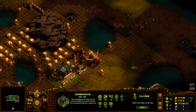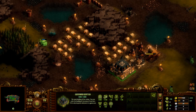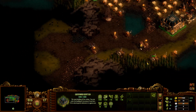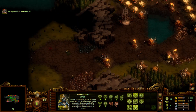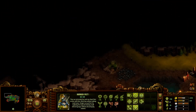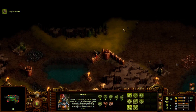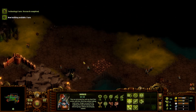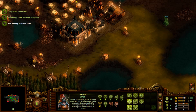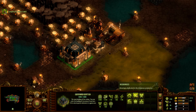Mill is being built - awesome. Now we have two vets down here, that's plenty. The AI is not too good. We have the technology researched - we can now build farms, which we should do immediately.